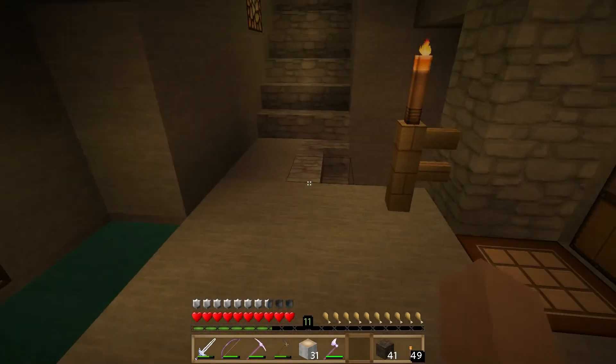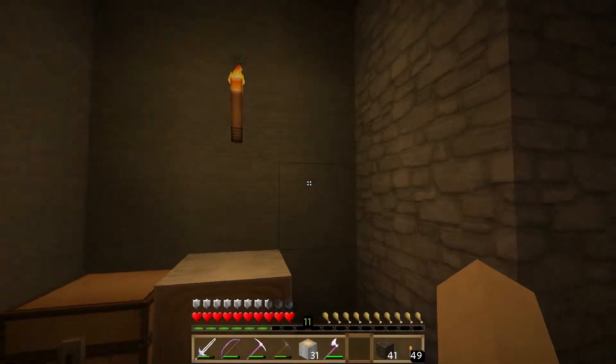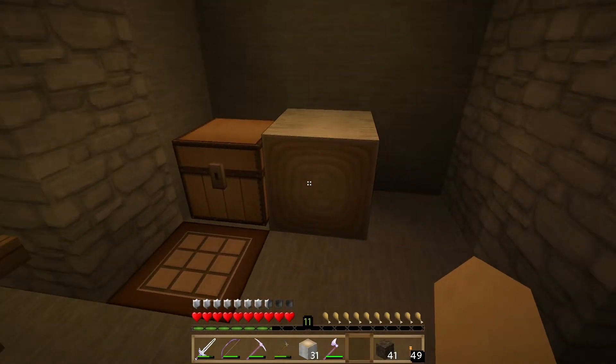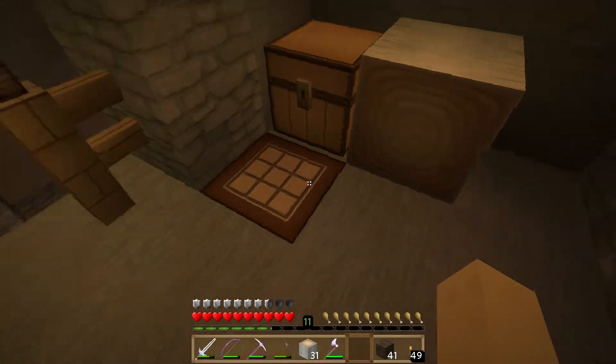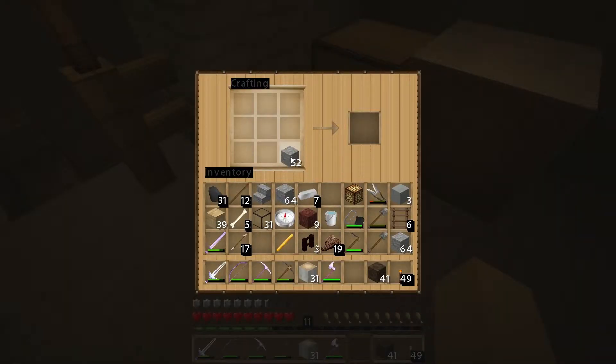As you can see, I haven't done too much. Basically just got some materials together to do this. This is all the stuff we're going to need to do some basics here. First, we're going to grab one of our blaze rods. We're going to take three cobblestone along the bottom and our blaze rod, and that will turn it into a brewing stand.